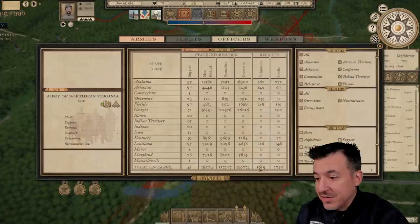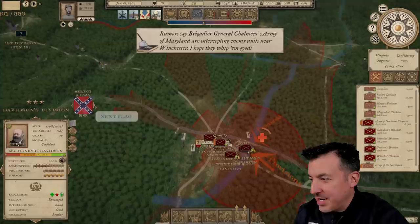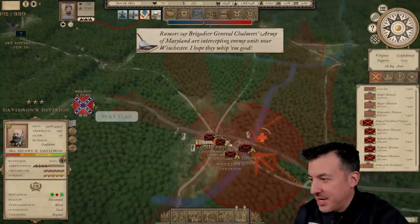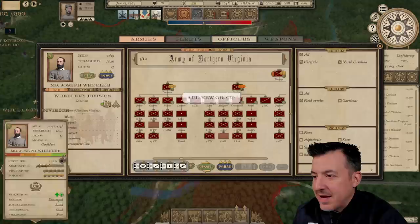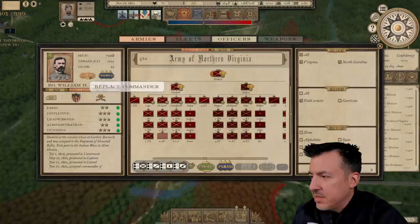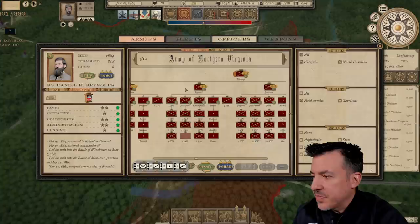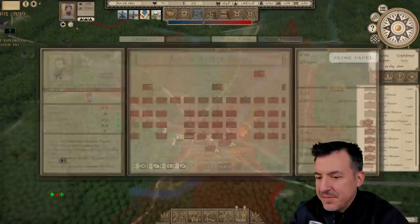I'm going to spend a lot of my available prestige on recruitment offices for the Confederacy — that's going to help with available recruits for our army, because right now what we desperately need are more men to recruit new brigades and grow the army. Davidson's division has reached elite status, so we'll give them an elite battle flag. Reynolds is terrible though — Lane or LaFamma Claus would do a much better job commanding that division. So let's make that happen. We'll go ahead and replace Reynolds with McClaw, then promote McClaw to Major General.